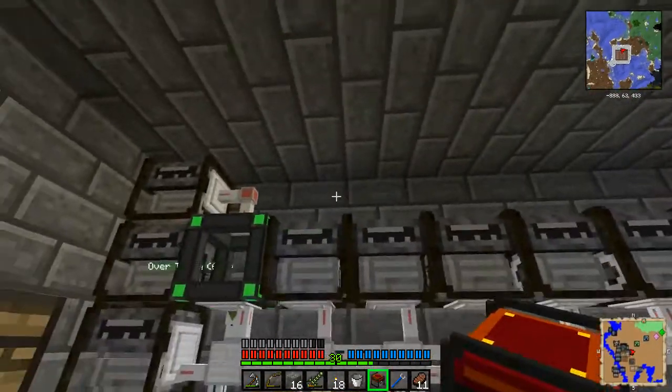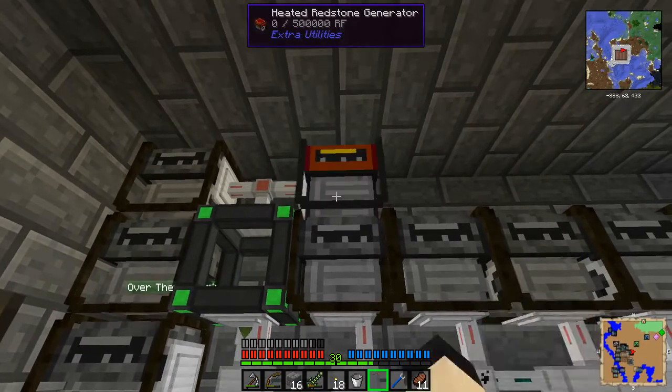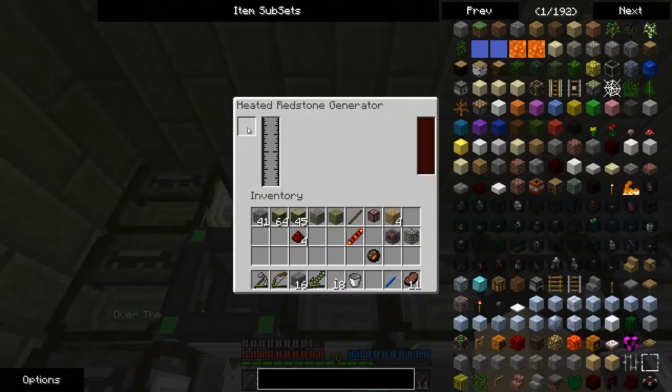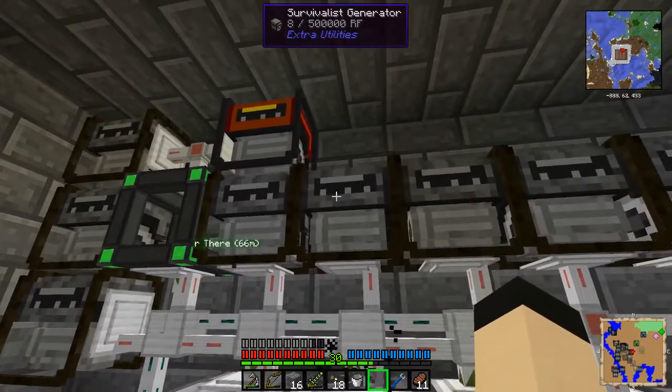You can power the heated redstone generator in one of two ways. The first way is you can put lava in it and then put a piece of redstone there. However, that is not what I want to do.